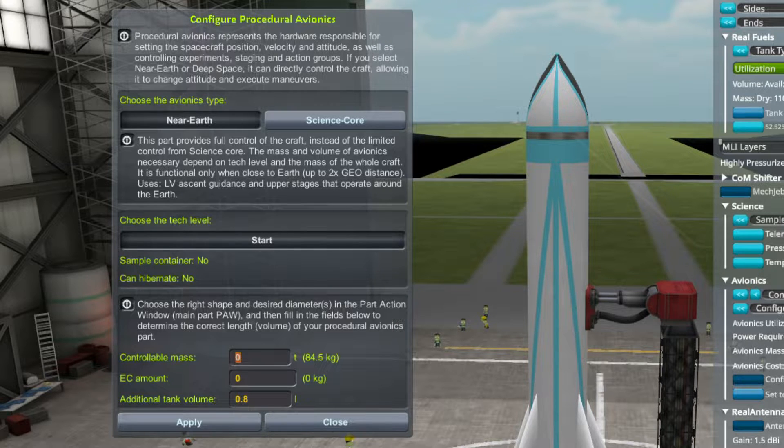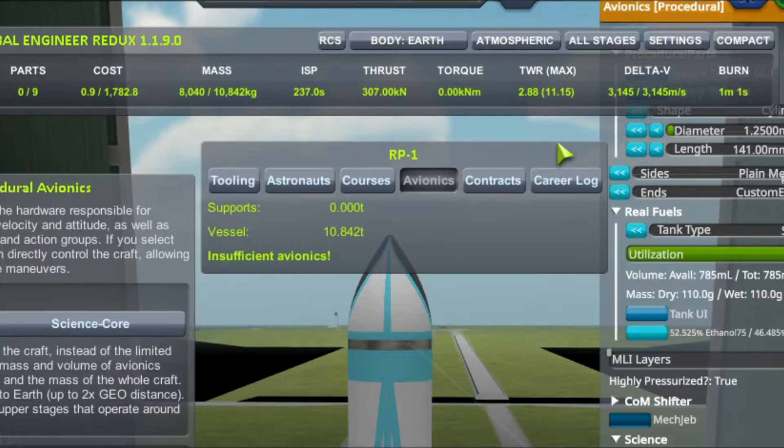Once you put in the controllable mass and hit Apply, it's going to change the size of the avionics unit, which is why you want to look at the RP1 tab screen. You'll see 'supports' and 'vessel weight.' The reason I recommend this is because total weight and vessel weight are two different things — total weight includes launch clamps, and you don't need avionics for launch clamps. Always have this pulled up when adjusting, because it will tell you if you have sufficient avionics or not.